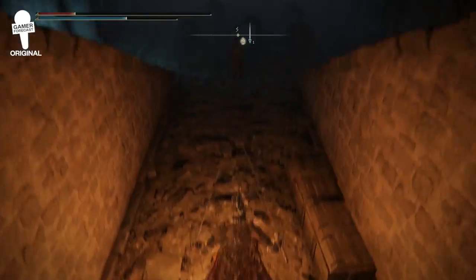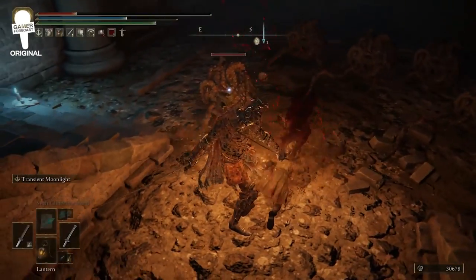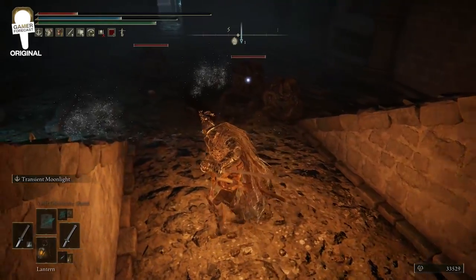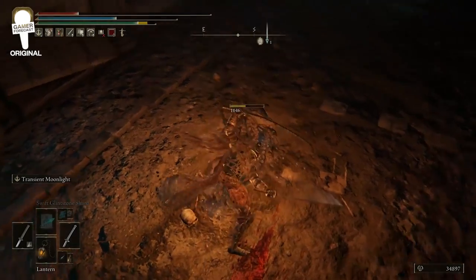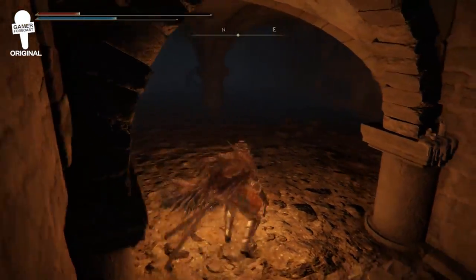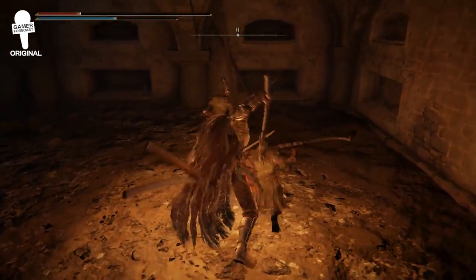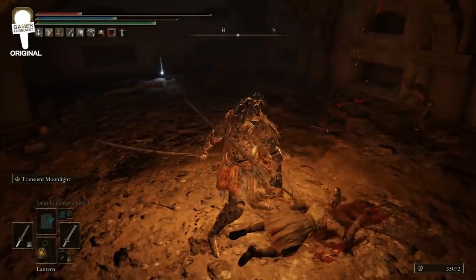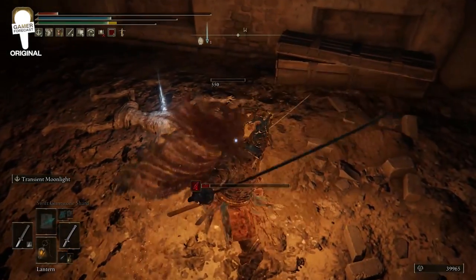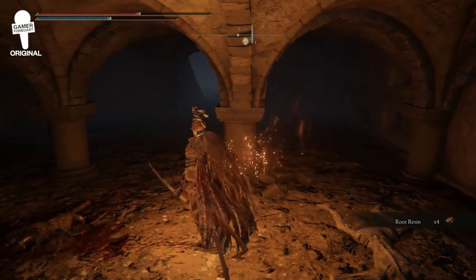Drop down directly behind here — there's going to be a group of little land octopuses, or little annoying pests as I like to call them. Take care of them; the little ones are a lot easier to kill than the giant ones. If you head under here there are a few more. You can stealth kill one or two of them. There's also a corpse you can pillage to get Root Resin times four — go ahead and heal if you need to.